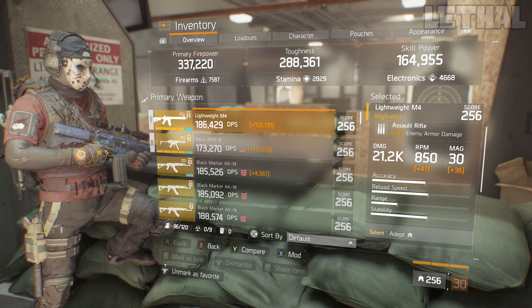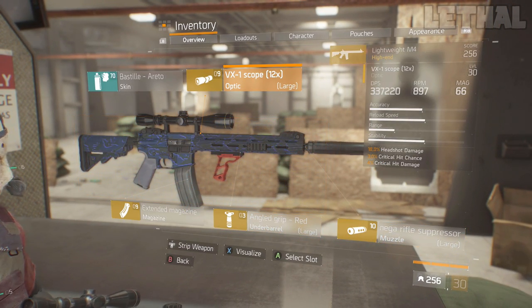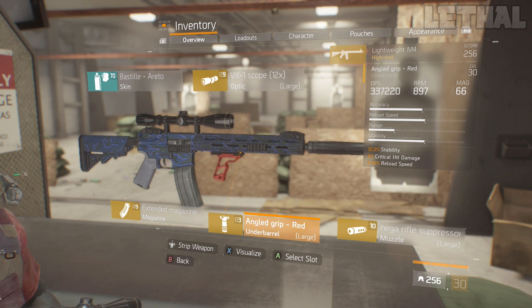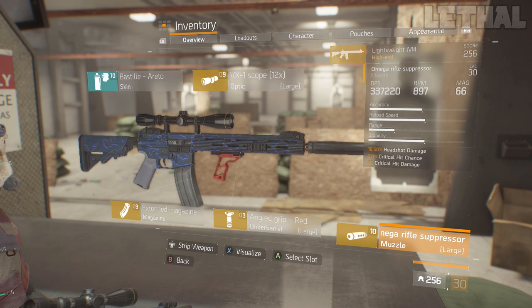For the mods, what I'm actually using is something different. For the scope, I'm using Headshot Damage, Critical Hit Chance, and Critical Hit Damage. For the magazine, I'm using Magazine Size, Critical Hit Damage, and Rate of Fire. For my grip, I'm using Stability, Critical Hit Damage, and Reload Speed. And for the Suppressor, I'm using Headshot Damage, Critical Hit Chance, and Critical Hit Damage.